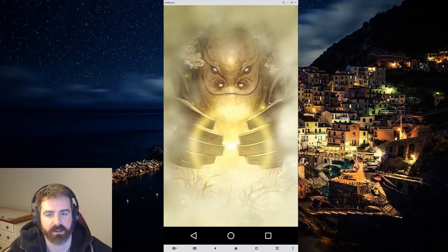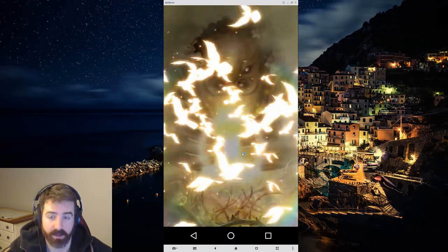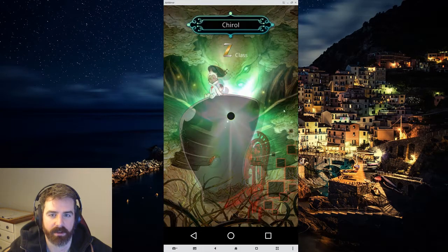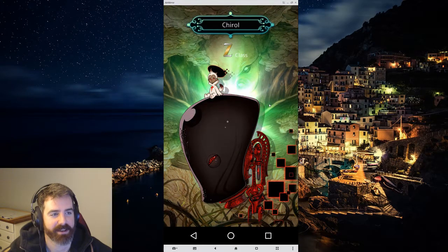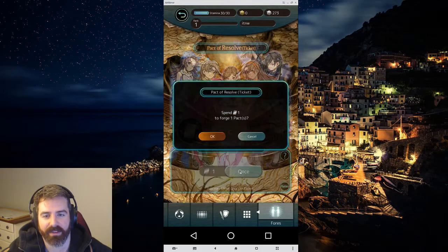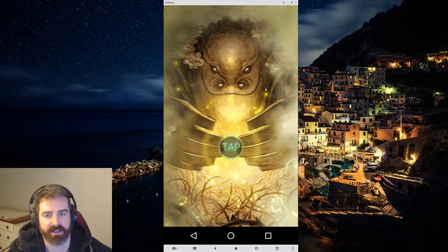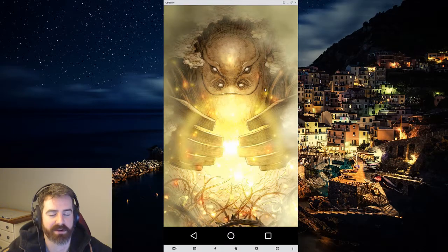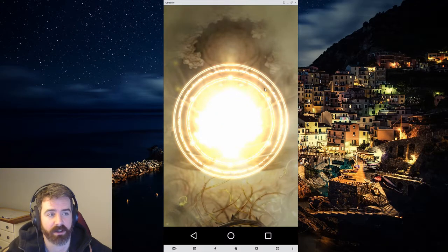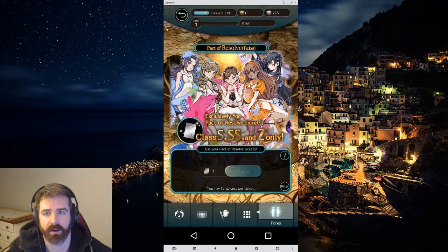Oh — we got a rainbow. Could be a Zed. That's a long run — I think this is a Zed. We got Chiru! I did not expect to actually get a Zed from these 1% pulls — that's awesome. So now we have Chiru and all those awesome SS's on this account, and we still have 270 energy left. Like, that's so many more pulls — we used 200 out of 470. So we'll probably do some more guardian pulls. We're finally out of tickets.